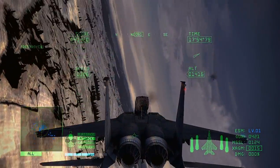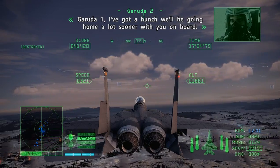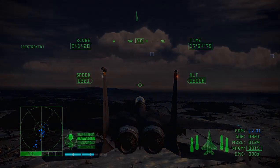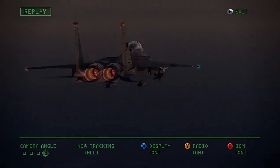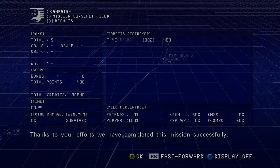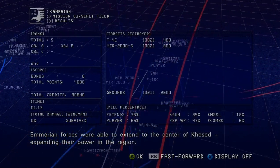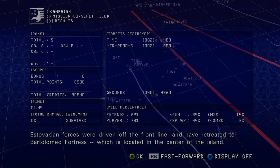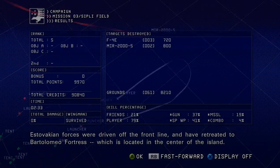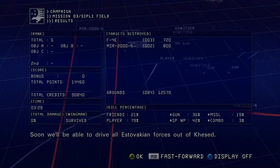Looks like I won the bet! That's one step closer to Grace Maria. Garuda One, I've got a hunch we'll be going home a lot sooner with you on board. I'm counting on you, Talisman. Thanks to your efforts, we have completed this mission successfully. Emerian forces were able to extend to the center of Kesed, expanding their power in the region. Estovakian forces were driven off the front line and have retreated to Bartolomeo Fortress, located in the center of the island. This mission should have given them a good taste of what our forces are capable of. Soon, we'll be able to drive all Estovakian forces out of Kesed.